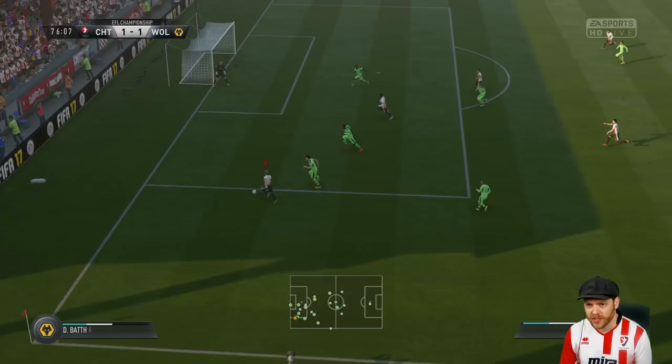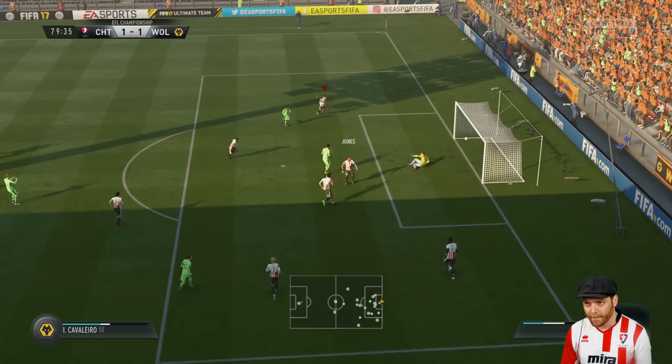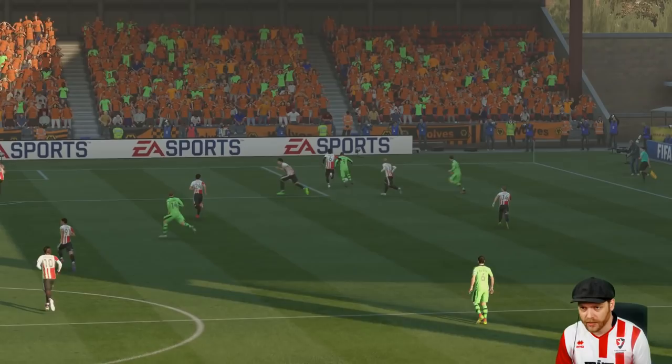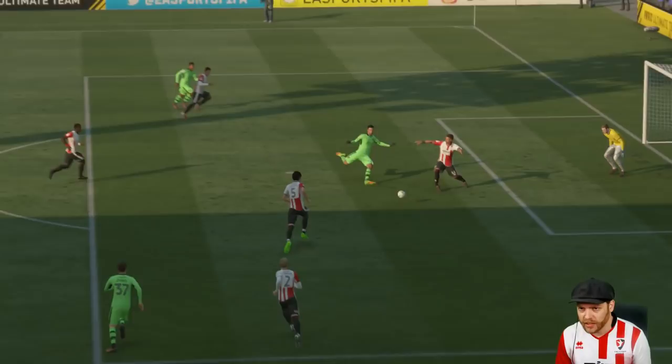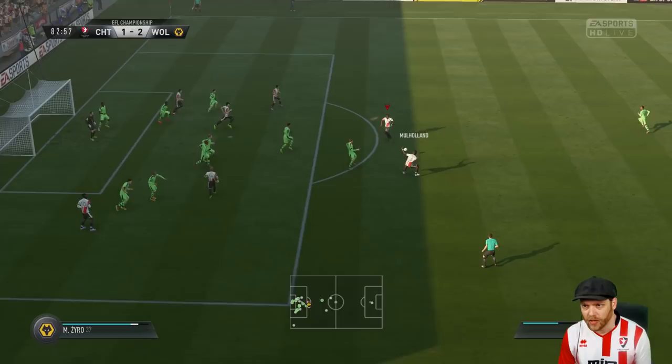Costa does well, fights his way through, finds Luna. A goal line save! Wolves take the lead in the 79th minute — some poor defending there from Cheltenham. I didn't feel I had him covered; somehow the ball came in. I think it was Jones completely out of position, and Baker — not sure what happened there. They get the goal; it's 2-1.